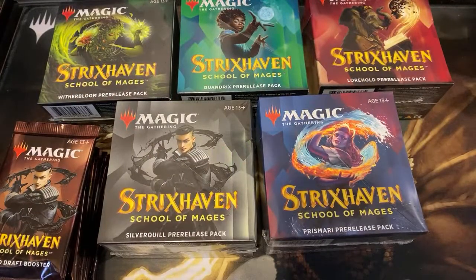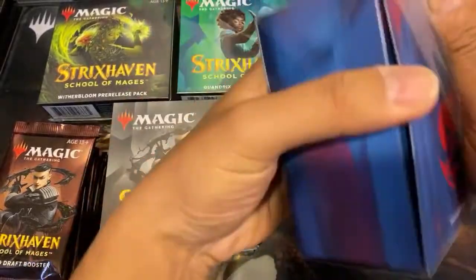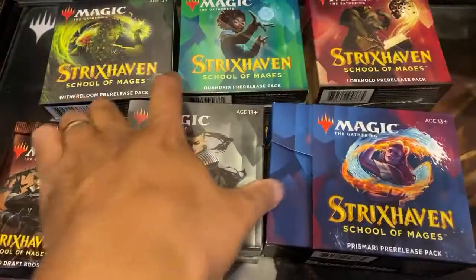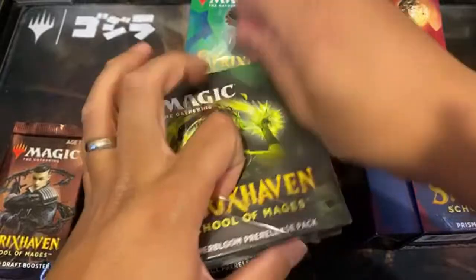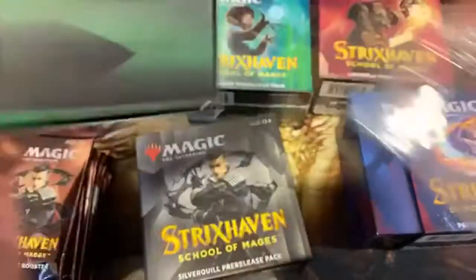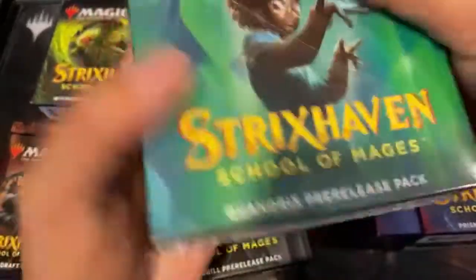Lots of crazy cards coming out of here, even out of the drop packs. Collector's boxes we're getting soon, so make sure you guys hit that sub button so that way when the collector's packs start rolling in, we'll have them ready to go. We bought about 90 boxes, which is about 15 cases of Strixhaven.